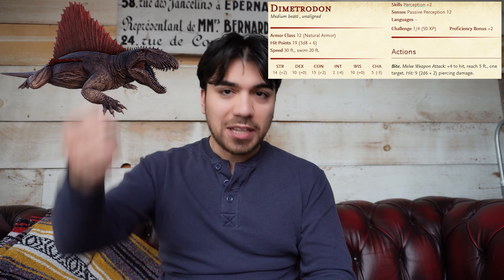Another option is using two dimetrodons — the dinosaurs with the sail fin on their back while on all fours — having them sneak up on the party in the forest or jungle. If you want something quicker and more chase-oriented, you can use four fasciates. They have an ability to dash quickly with their 40-foot movement speed, which makes for exciting encounters as the party hears something rushing at them or tries to chase them down.